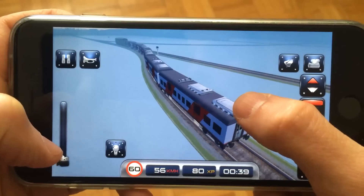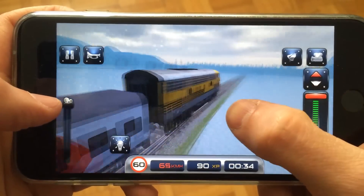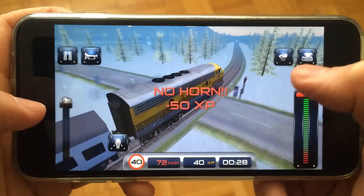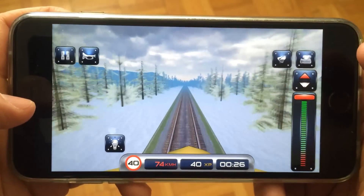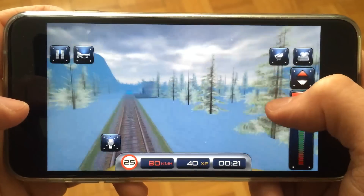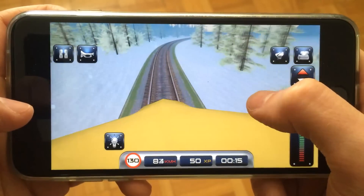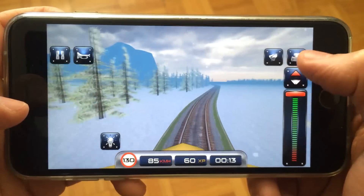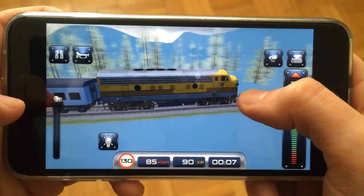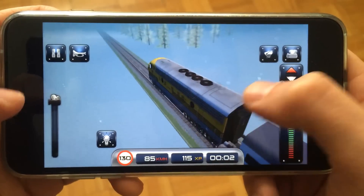Here we're looking at the last train cart. We can go to the very front by sliding the slider up, and you can pan around and choose the camera angle you like. If you tap the camera button you can select a different view — this is kind of the first-person view of the train. Tap it again and you'll go back to the train view, letting you set the camera you wish to use.